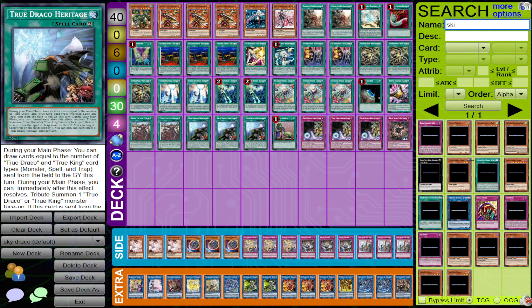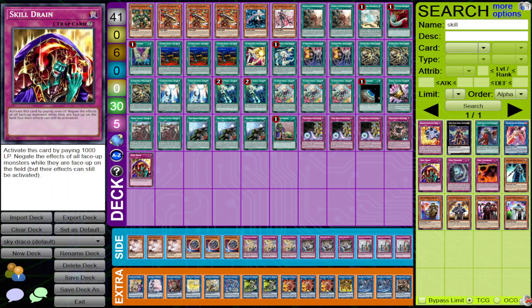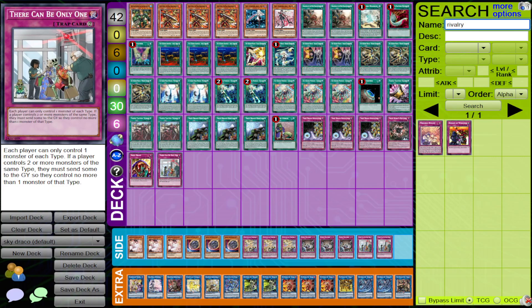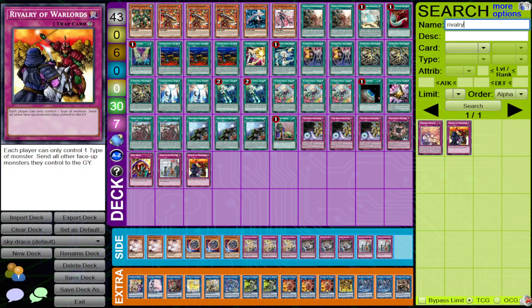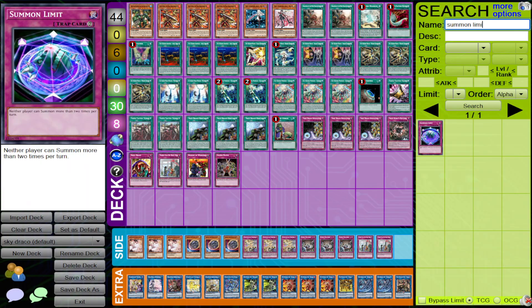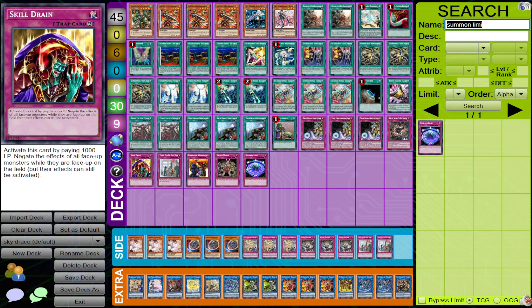You can play Skill Drain, for example. There Can Only Be One is another really good floodgate you can play in this deck. You can even play Rivalry even though you're playing the Striker cards. Ghosts and Graff is a weird one, but you can also play it. There are so many different floodgates in the game. Obviously we don't want to encourage people to play them, but if you're facing a combo-heavy format, this deck can adapt to almost any format we're playing in.